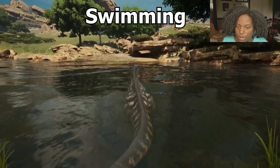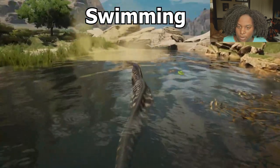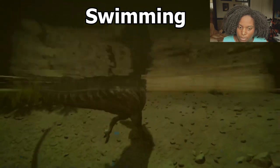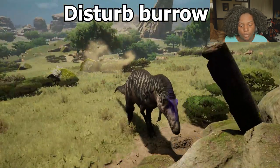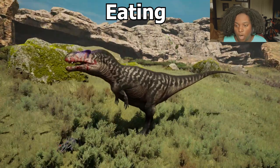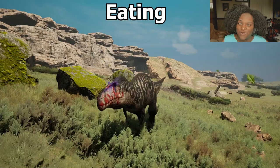Here's our swim animation — it's kind of a long stroke where you cover a lot of distance with one pedal of the foot, but it's still pretty slow. Here's our speed swim — that's actually decent speed for an apex to swim, not bad at all. And here's our disturb burrow animation — mainly just the foot digging in through the hole. Then our eating animation: that's a really good blood mask. The animation was entirely too short — I was kind of enjoying it.